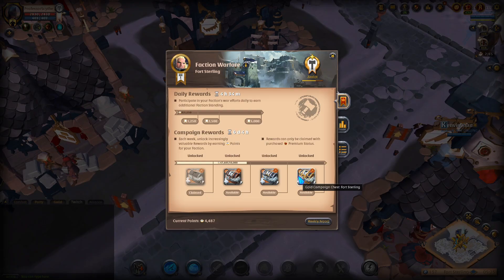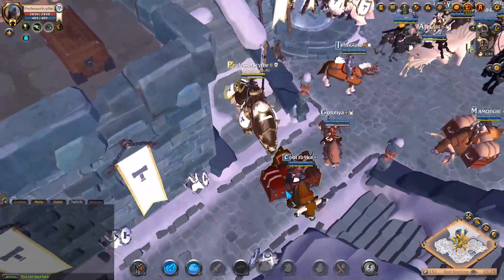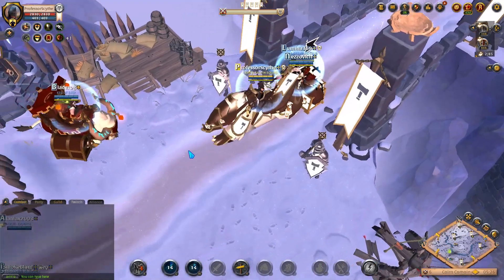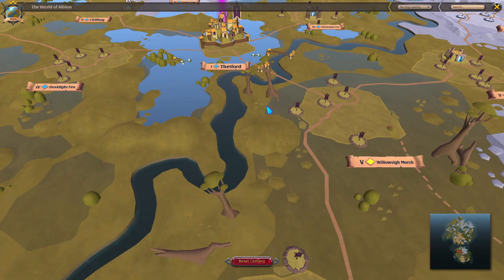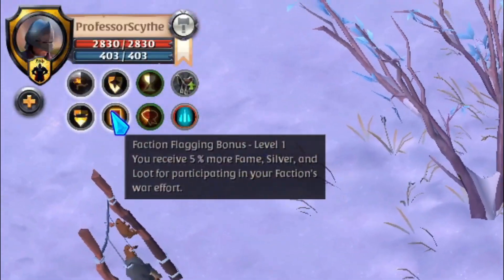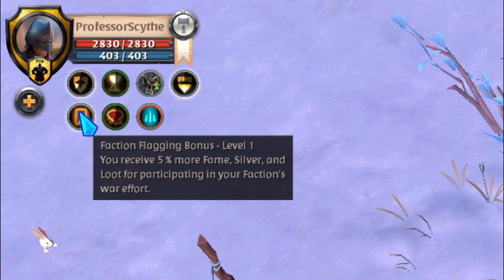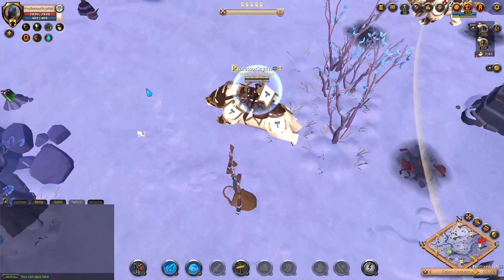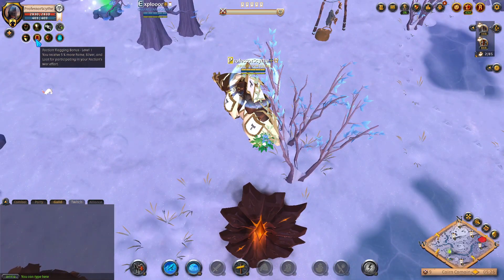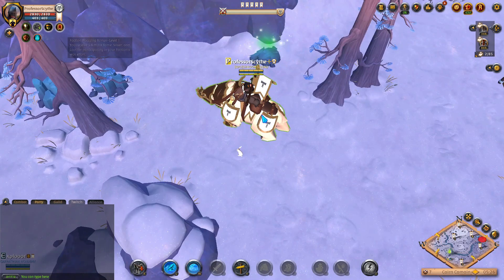Another benefit from faction flagging is that you get an XP bonus when you're outside. Let me run outside the door to show you. We're one zone out from Fort Sterling and we received a faction flagging bonus of Level 1 — 5% more fame, silver, and loot for participating in your faction's war effort. That means anything you mine, any mobs you kill, any activities you participate in, plus the silver you're picking up — you'll be getting 5% more. The max this can go to is 15%.